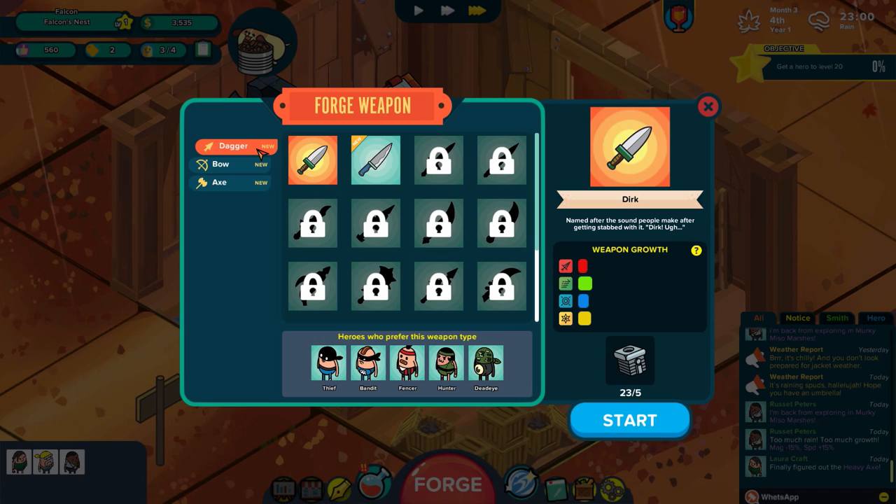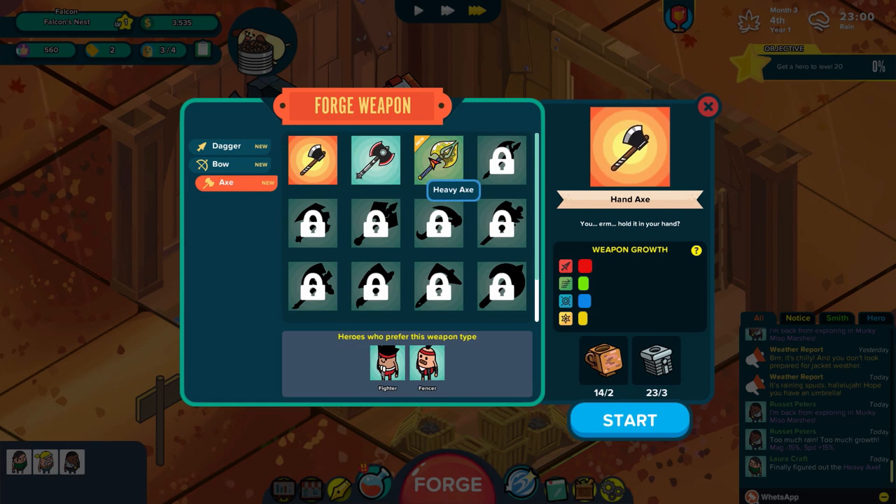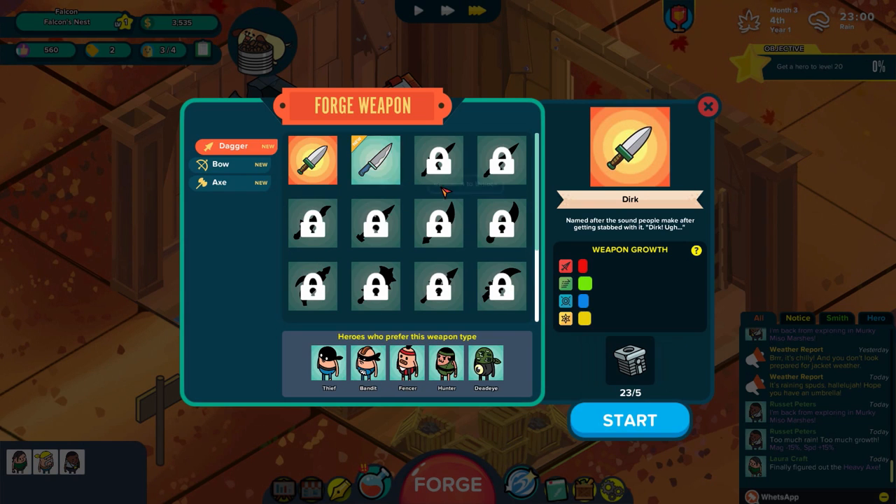So what do we have going on today? Our objective now is to get a hero up to level 20. While we were away, we finished up the heavy axe research, did a few more explorations with reset Peters, and he got me another handle to make the level 3 dagger. I'll make a little bit of money right now so we get some more tickets.